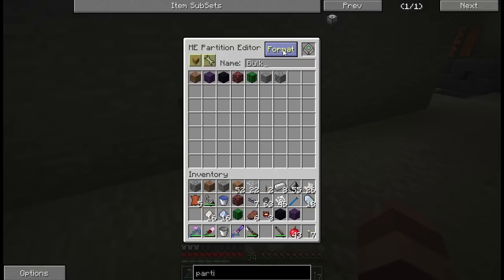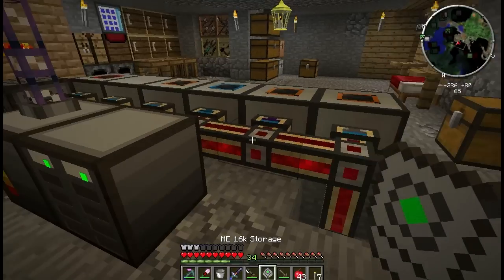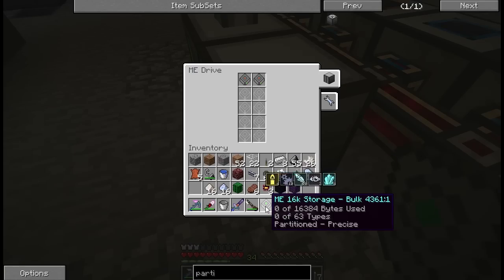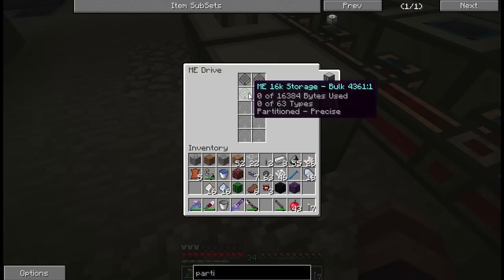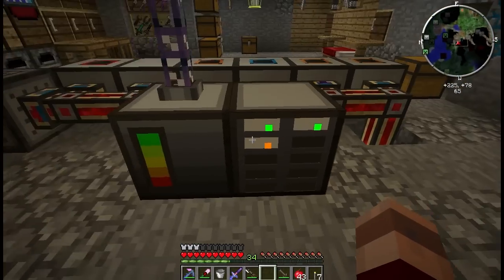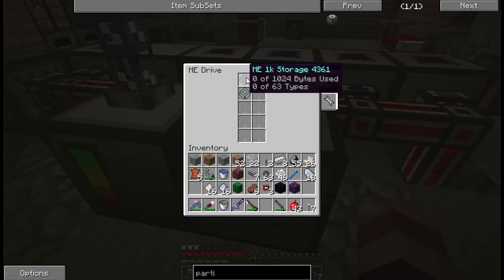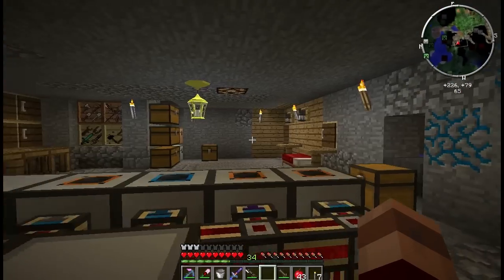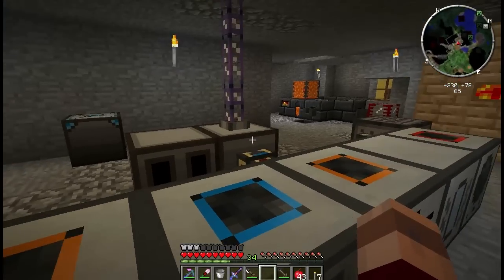Try this again for the third time. So now all of the cobble and all the dirt and gravel and that junk I put in there should go into here. That should provide my bulk storage needs for the time being — that way the 1Ks don't get filled up with a whole ton of crap before they get filled up with different item types.